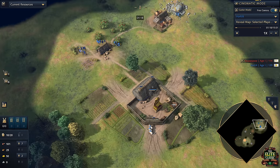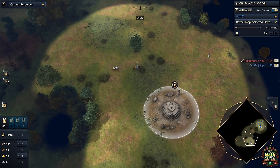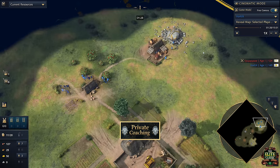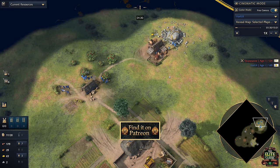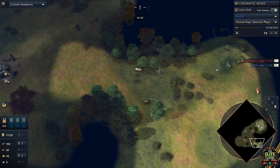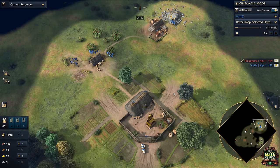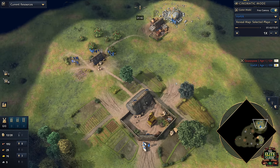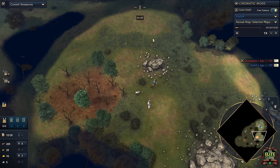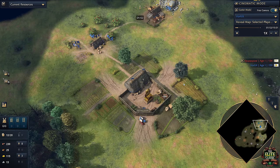One of the things to note is that this strategy is very good for one-tricking. When coaching over on Patreon, one of the big things I talk about is sticking to one civilization, one strategy, and one type of map. Banning water-based maps is advisable so you can focus on land and master that first. There is no better strategy and civilization to one-trick than the Japanese — it is incredibly strong.